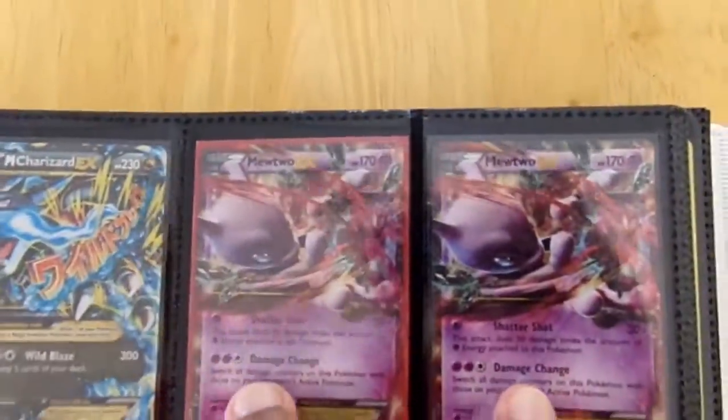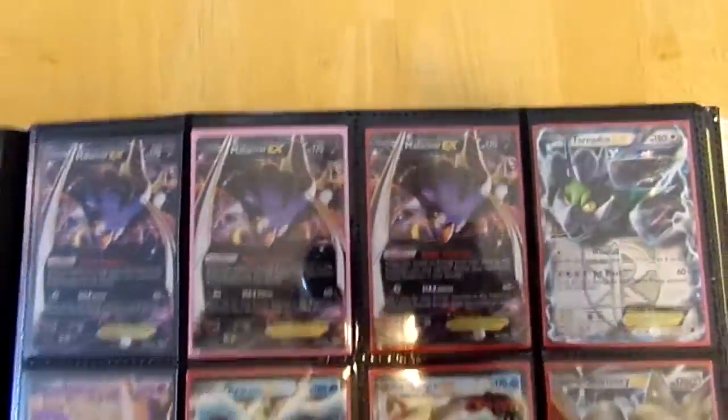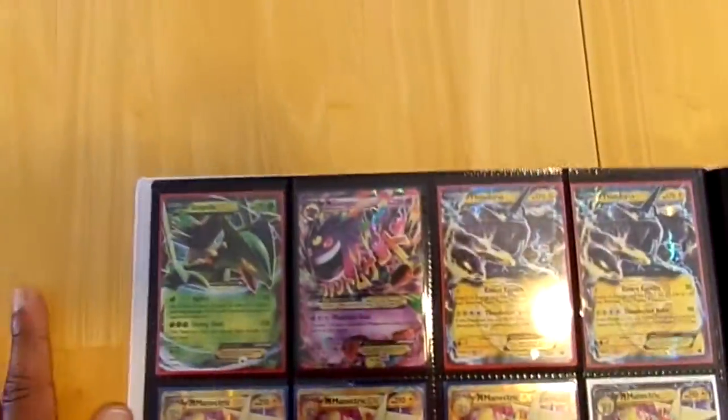I got those two as well — two regular Mewtwo EX. I'm looking for Pikachu EX and Holo Energy, y'all know how that is. Got a couple more Malamar, got some two Lucario EX. Anybody looking for that — lighting is kind of rough but it's dope.